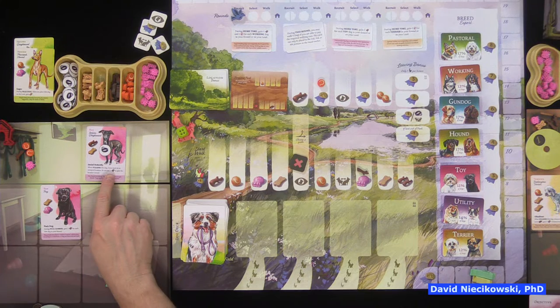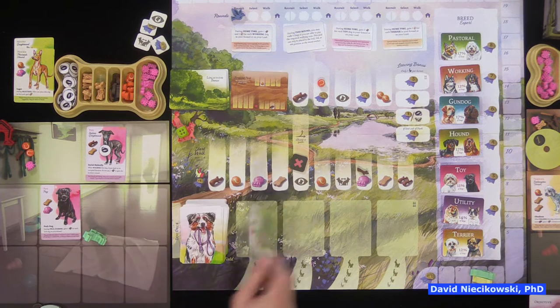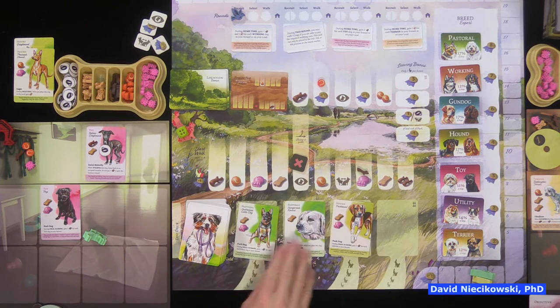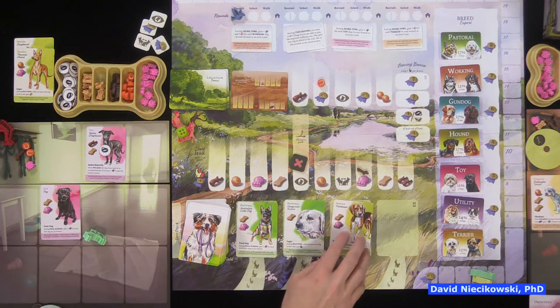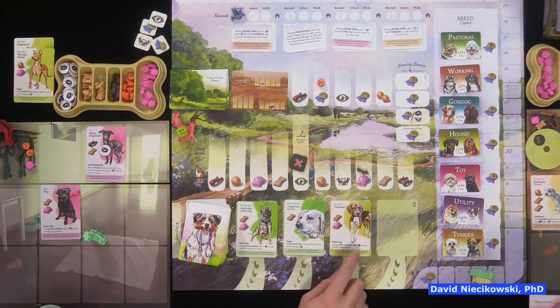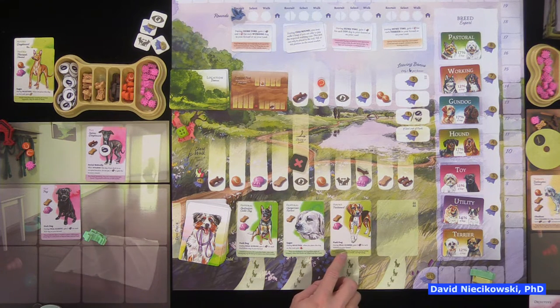We're going to get two points for walking one dog but lose a point for not walking the other. Now I go first on the trail. My toy dog says: when walking, if you land on an occupied location do not pay one reputation. There are also three cards up in the field for potential swap-outs. We have pastorals — worth the most points — and another hound.